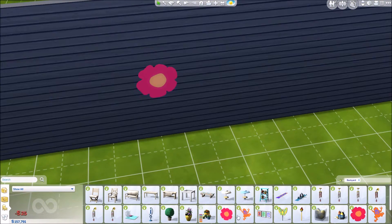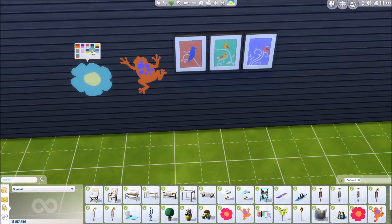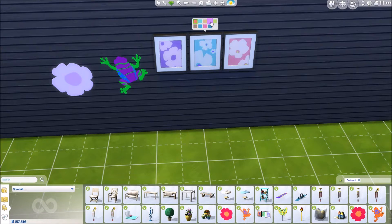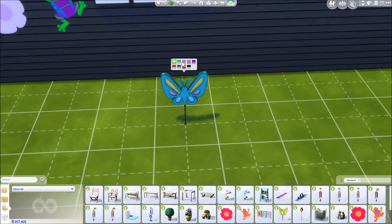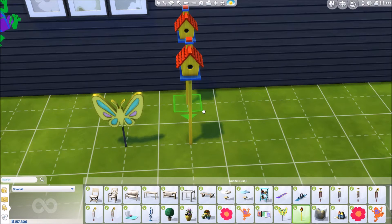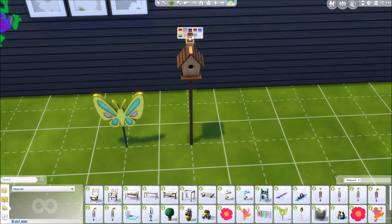There are more wall decals — birds, flowers, and oh, a butterfly! I love the butterfly decal — all the colors are amazing. There's also a bird feeder decal. I wonder if any of these gnome or decor items are interactive — if birds actually appear. We'll have to play with it to find out. I really like the brown option on the bird feeder.